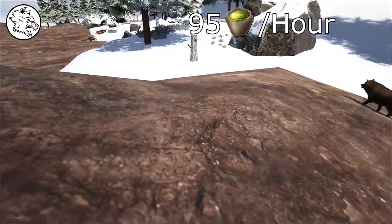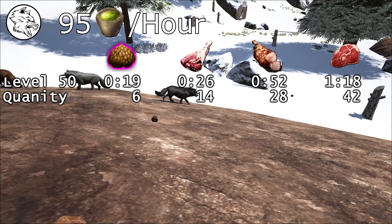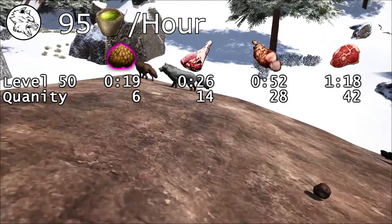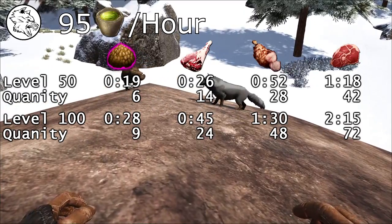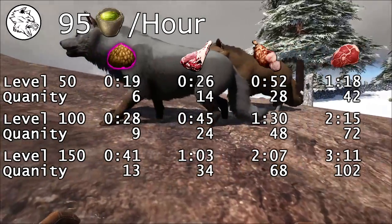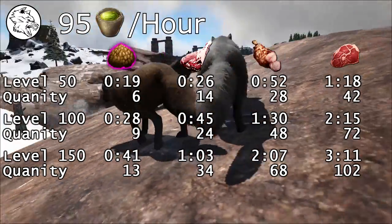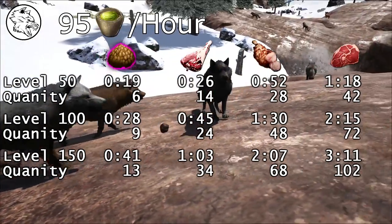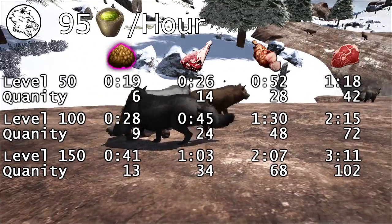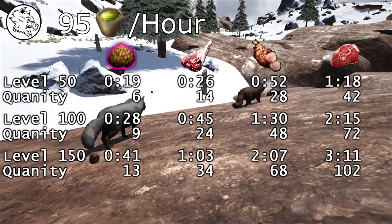You'll need around 95 narcotics per hour during the tame. At a default taming rate, a level 50 can take between 15 minutes and 1.25 hours, a level 100 can take between half an hour and 2.25 hours, and a level 150 can take between 3.25 hours and 3.25 hours. These times are the difference between kibble and raw meat. You'll also want to have a more abundant food source for the direwolf to consume when it wakes up.